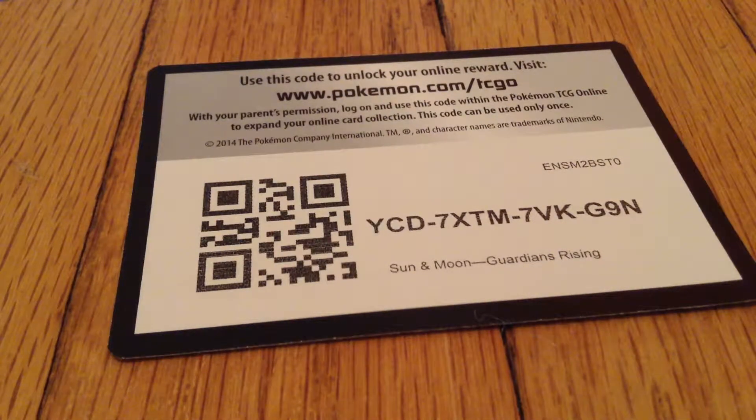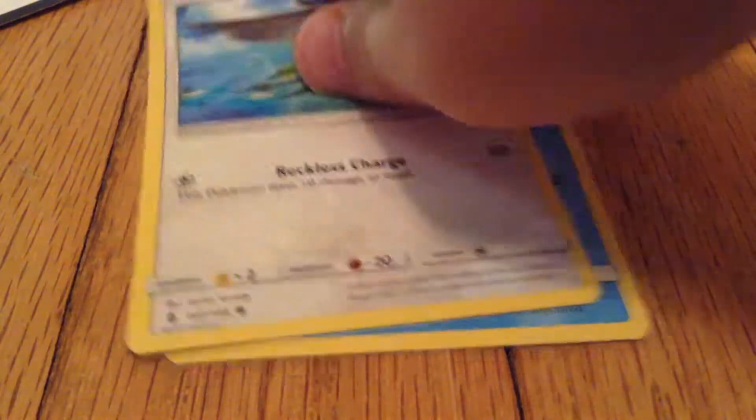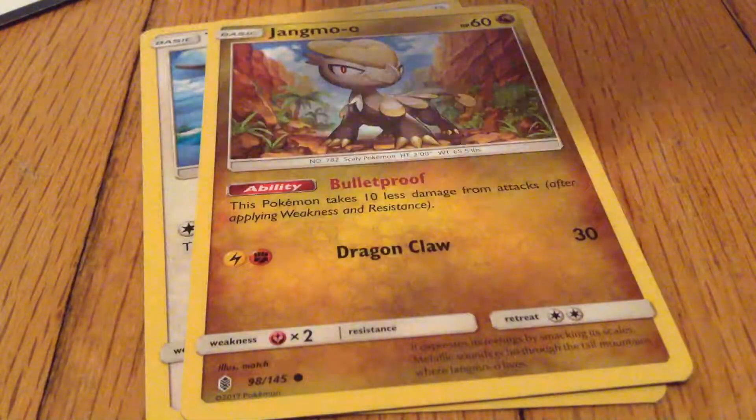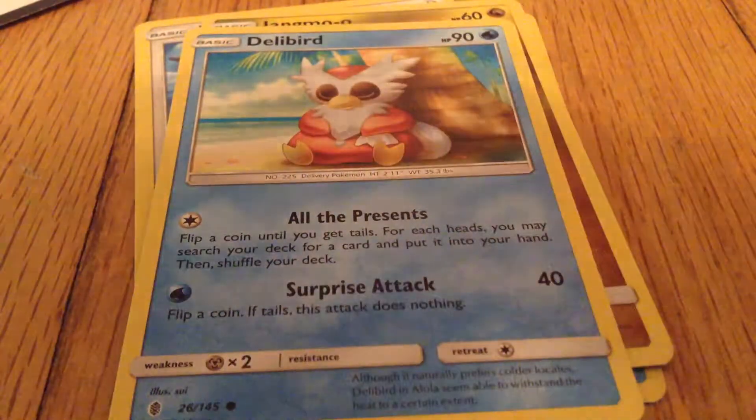I haven't opened Guardians Rising that much, so here's the pack. Here's a Sun and Moon Guardians Rising code — take that. I have a Carvanha, Tapu Lele, Tapu Bulu — I don't have that one yet. Delibird, Trubbish.